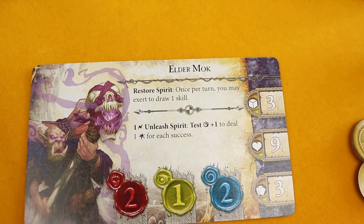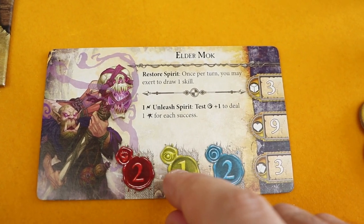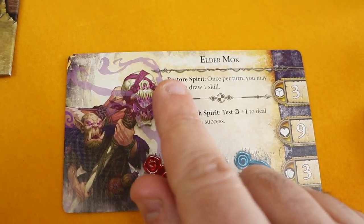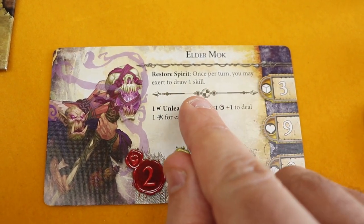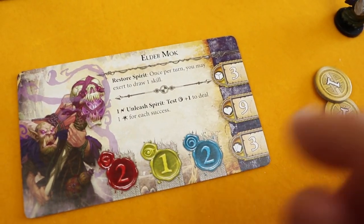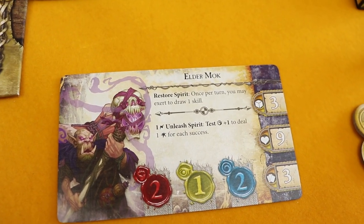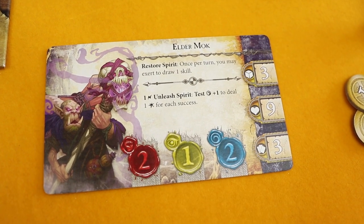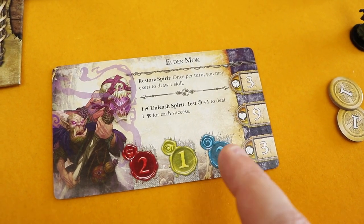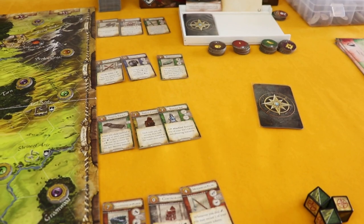What does Elder Mok do? He has nine HP. His stats for skill checks are: two body, one mind, two spirit — not amazing. He has the ability 'Restore Spirit': once per turn, we can exert to draw one skill card, sending one away and drawing a new one. He also has 'Unleash Spirit': in combat, spend one surge to test spirit plus one, dealing one magic damage for each success. So we'll be testing with a spirit of three.